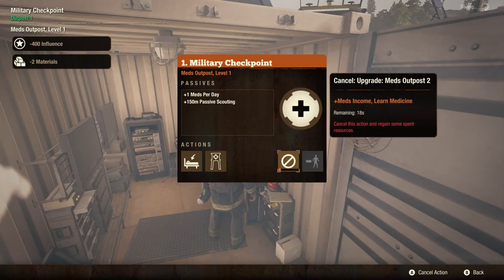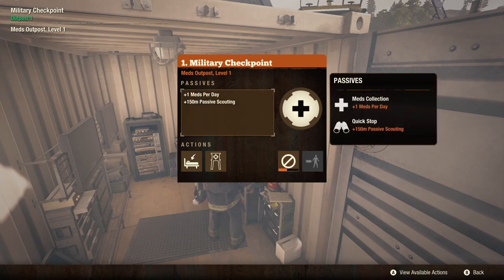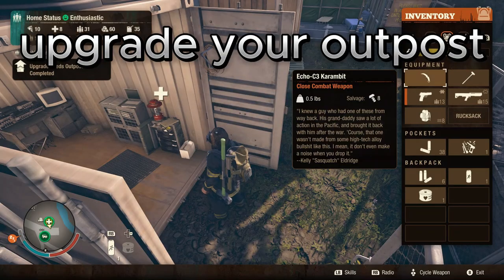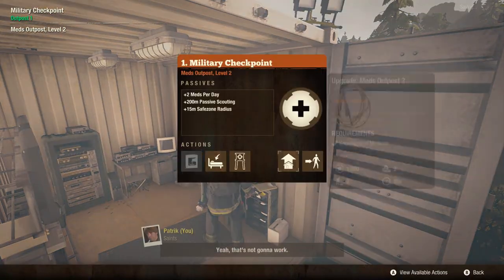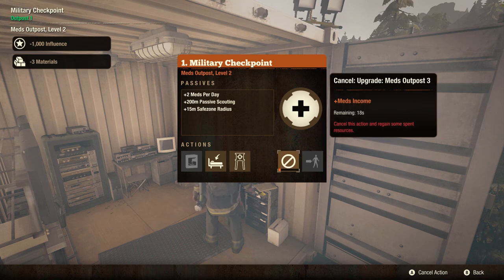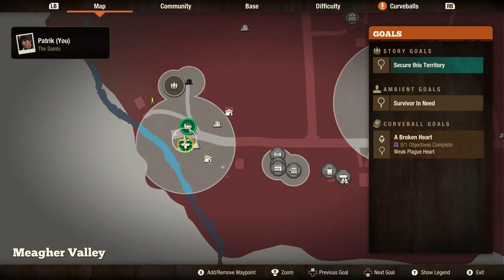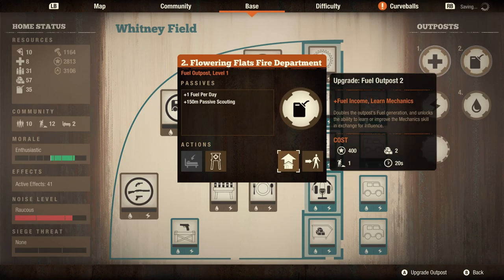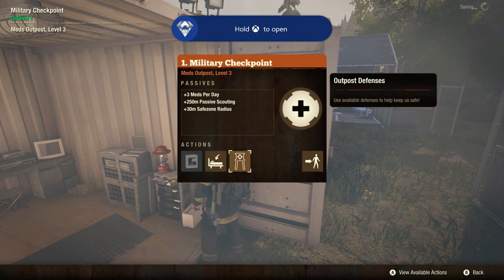What we're doing right now is we're actually claiming a health outpost and just continuously upgrading it until you reach all the way to the third tier. As you can see, I'm on the second tier, but we're going to upgrade it once again. It does cost 1000 influence, but this is just to get more and more usefulness out of it. And as you can see, now I have power, gas, water, and health coming in. You can just simply do this over and over with some of these bases.